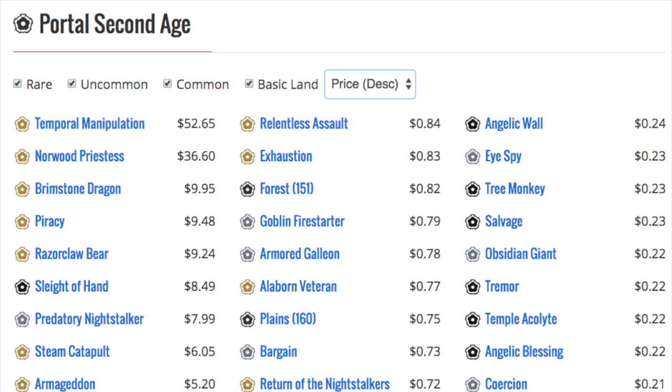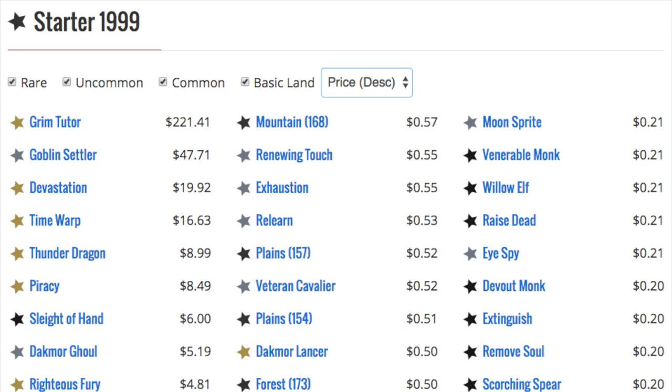Since it has a different name and you can play Elvish Piper and the Priestess, it's $36. Brimstone Dragon — not the best. Razor Claw Bear — if you had to guess what that would be, it's a 3/3 for two double green, and if someone blocks it gets +2/+2. Meh. The starter is $19.99.